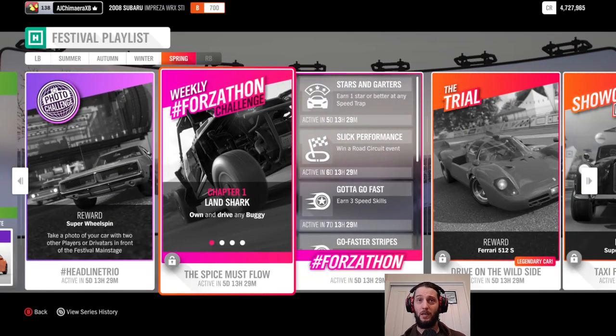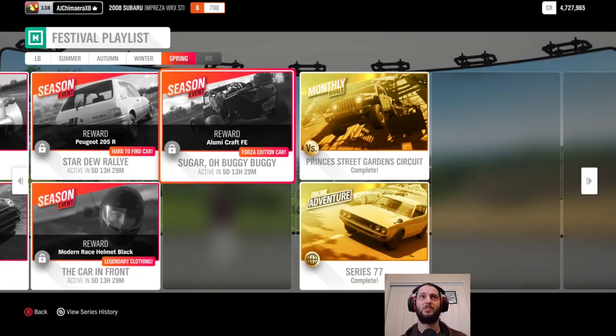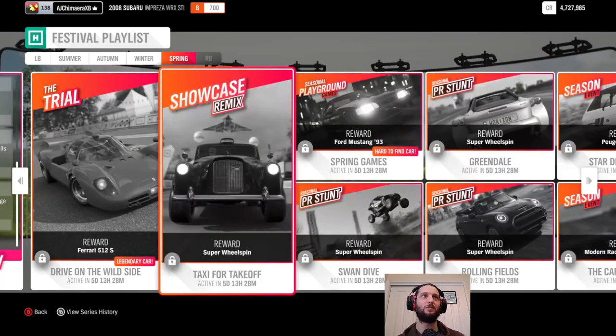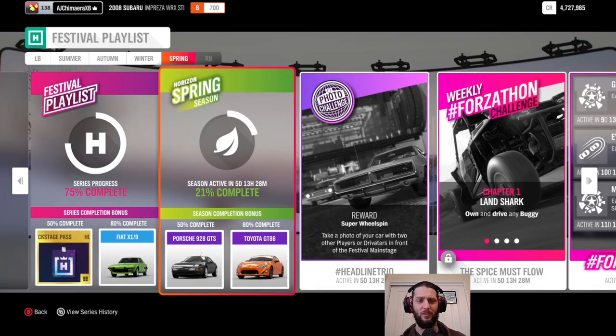We'll catch up with progress next week, same time, same bat channel, for spring — where we need to own and drive any buggy. We have our buggy that we started the cross-country series with, and if you don't own a buggy, the season event is to win an Illumicraft FE Forza edition, so the fact that it's a Forza edition won't count against you like it did for us this time. We've got a showcase remix which is always fun — looks like we'll be racing a taxi against the DeltaWing airplane. All that and more next week, but for now thank you very much for watching and we'll see you then.